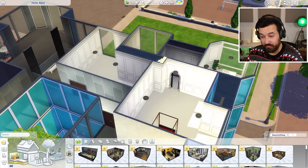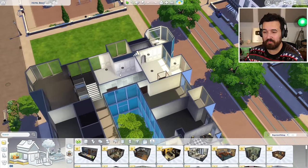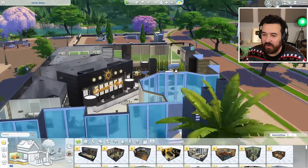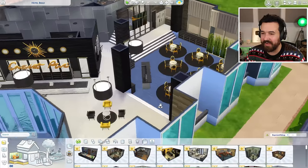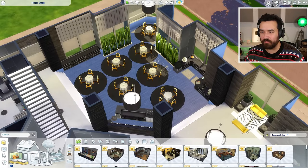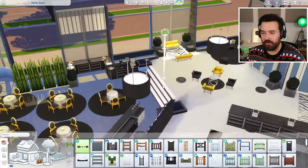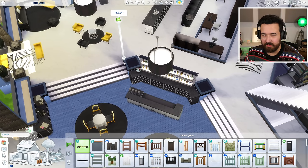I started working on what I believe was a bridal suite and that's where I stopped. I don't like it either, so we'll probably scratch this entire floor and start it again. But first we've got to fix the ground floor — this flooring, this isn't even a proper room, I can't select it, it has weird lighting. I built it before platforms existed, so the first thing I want to do is turn this into an actual proper room using the Better Build Buy mod.